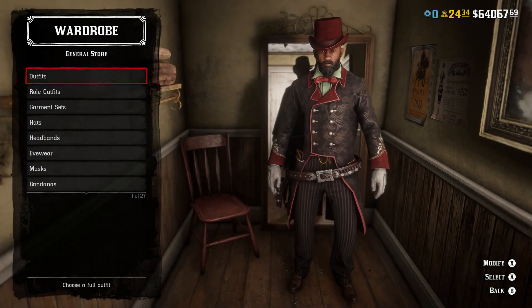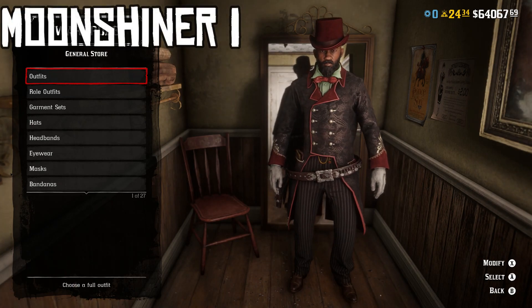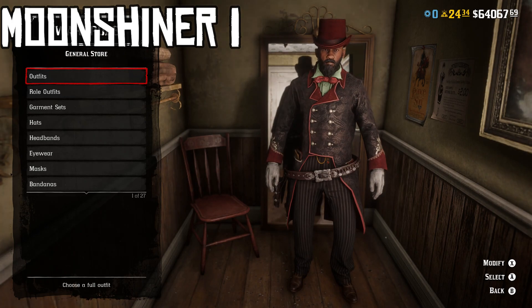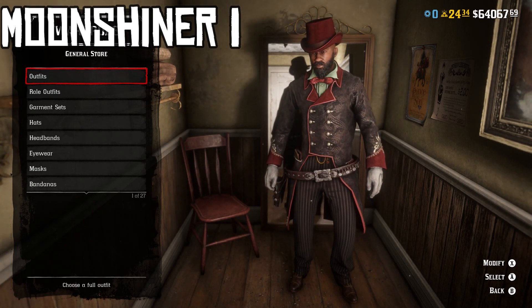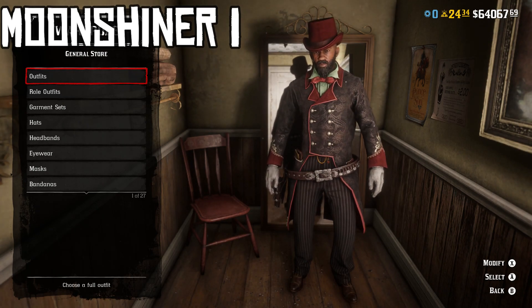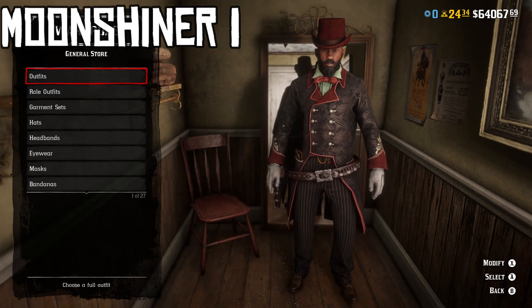Here we have the Moonshiner one — the first variation of the Moonshiner outfits. For each and every single one of these outfits, the specific class that it's in determines how you unlock the items. For this one it's Moonshiner, so you have to get your Moonshiner roll leveled up to the point where you unlock the outfits necessary for the parts, and then you can purchase them and make these outfits. That will be true for every outfit in this video.